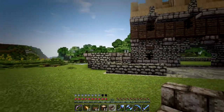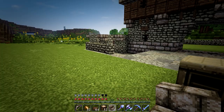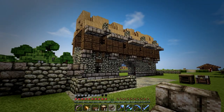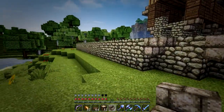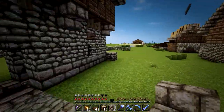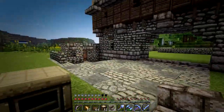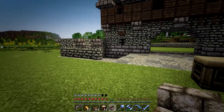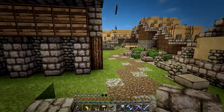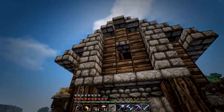Hey everybody, welcome to episode 30 of Let's Build Minecraft. Today I've got a little head start on what we're going to do. This side of the building — last episode we did the main entrance to what we're calling the farm guild. Over here is what I'm thinking is going to be like guard barracks, and over here is what's going to be stable. This is going to follow the theme these have been following, with a cobblestone base floor and then a wood upper floor.